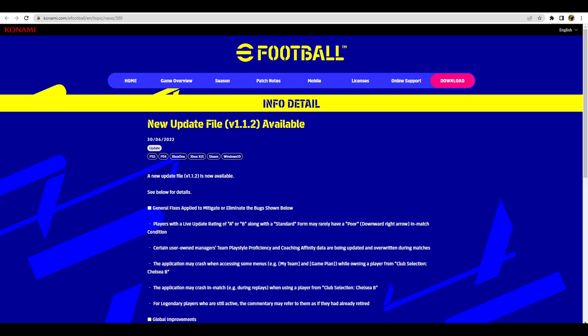The new update file v1.1.2 is now available on all devices. It talks about general fixes and global improvements, including fixing the live update rating of certain players. For example, if you had a legend player with a B form, sometimes he'd show a downward arrow in the match rather than the B form indicator — which was a pain, since a big attraction of getting power pack legends like Vieira or others is having them in top form. That bug is now fixed.